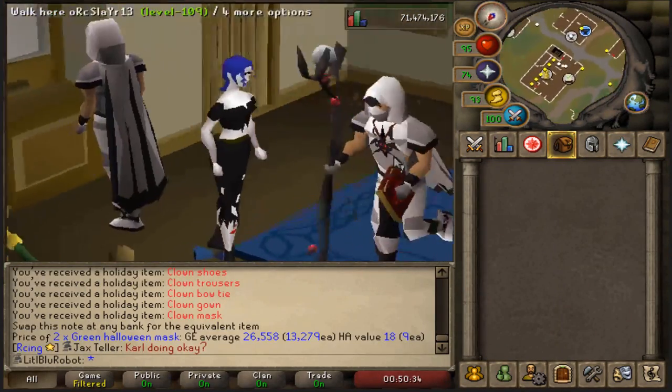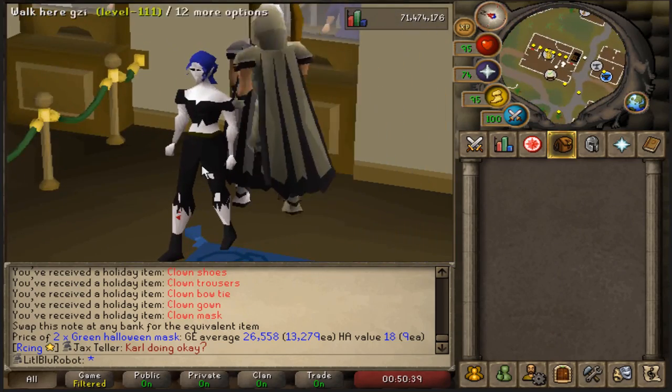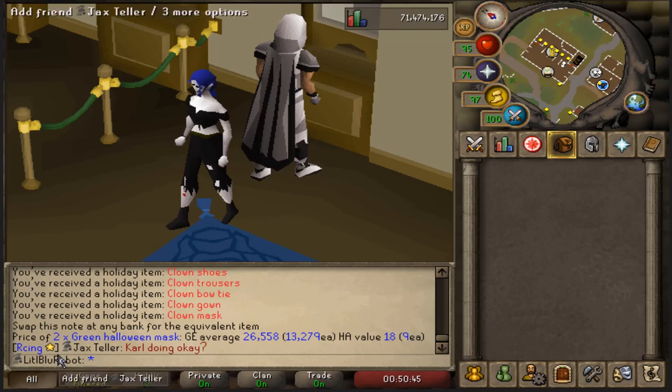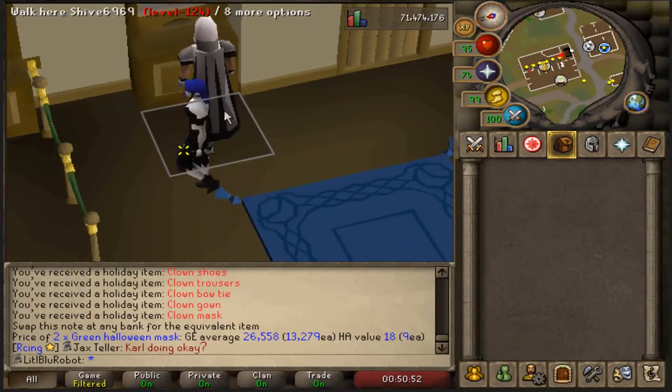I decided since it's Halloween, I'd give myself a bit of a makeover. I thought, it's Halloween, so let's go with torn clothes and pale skin. And because I'm a little blue robot, I had to go with the blue hair. I've got a new hairdo and everything — new character. Let's go.